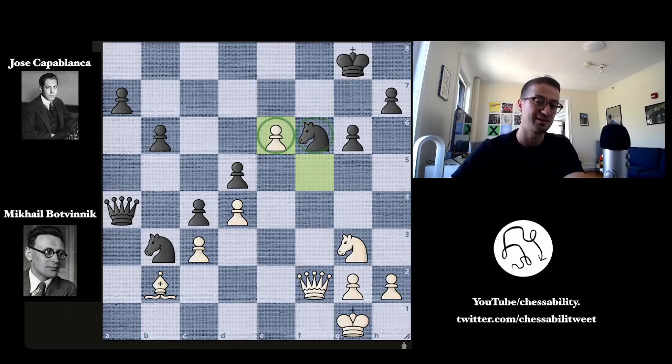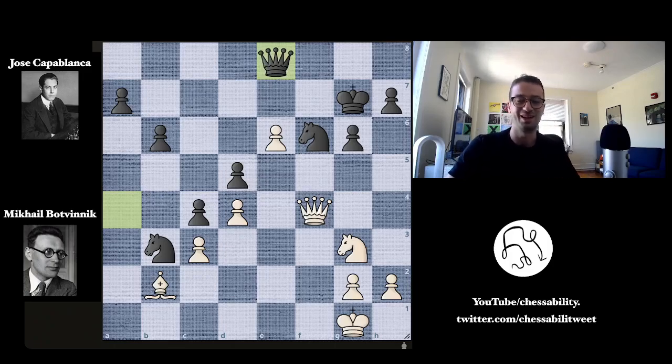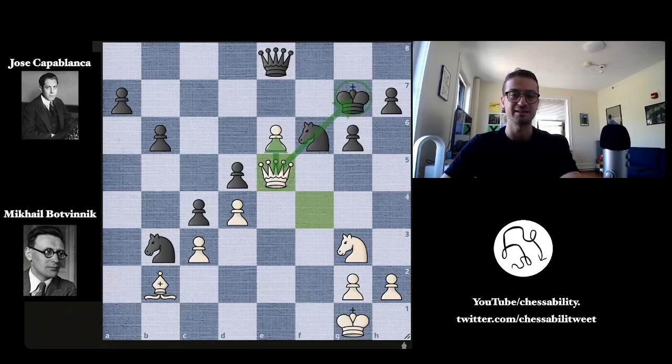After all is said and done, you have a passed pawn on e6, an undefended knight on f6 under attack from the queen, and Capablanca's pieces — while advanced on the fourth and third rank — are not doing a good job defending his king. King to g7 by Capablanca defends the knight, which is under attack from the queen. But now queen to f4, threatening to bring the queen to c7 and deliver some nasty checks, getting behind the position and maybe promoting the pawn along the way. Capablanca plays queen to e8 instead, getting the queen back in defense, guarding the second rank, and also attacking the e6 pawn which is currently undefended. But Botvinnik defends it with queen to e5, defending the pawn and pinning the knight to the king.